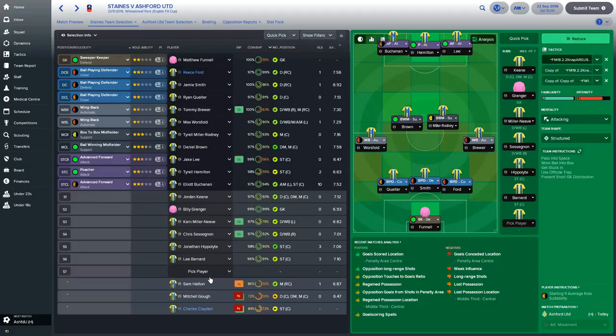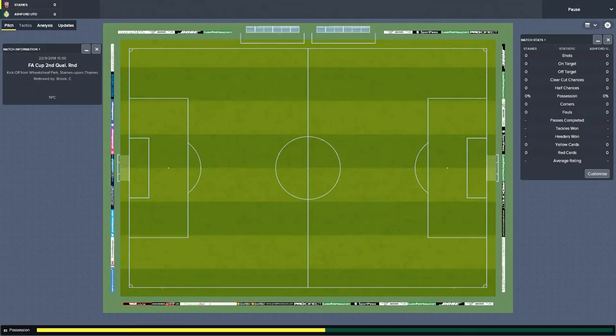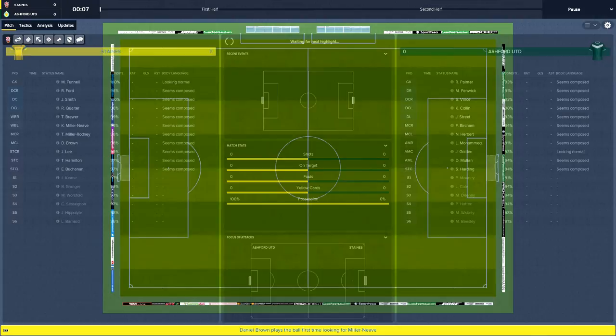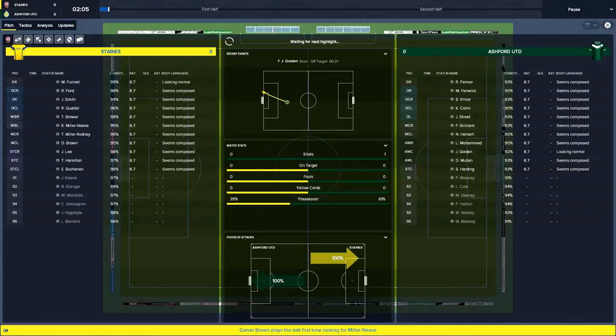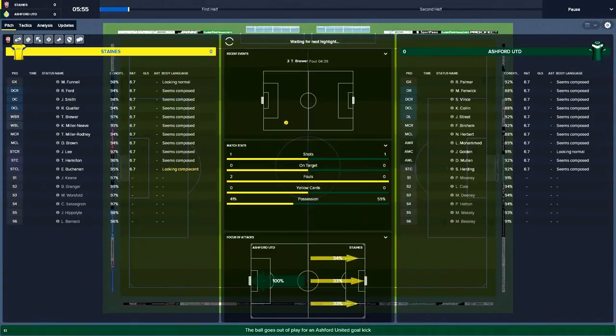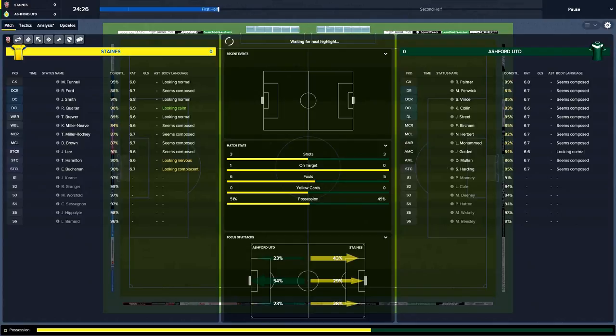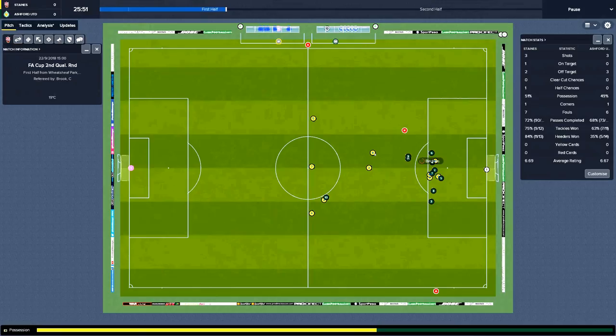Needing one player in place of Warsfield — so we've pretty much rotated all of the first team — six first team players rotated. This is a game we'd be expected to win. I've promised the board the fourth qualifying round as the minimum. Looking to start well and create chances as early as possible. Corner — Miller Rodney takes it over the bar. Two shots currently as we find our way into the game. With six changes to the team we need to be a little bit patient. Possession up to 50-51%. Our first shot on target after 25 minutes — Miller Rodney's now got a free kick, but it's gone to nobody.